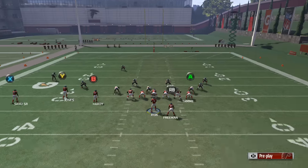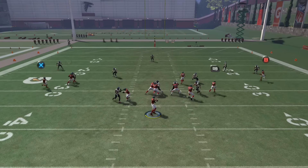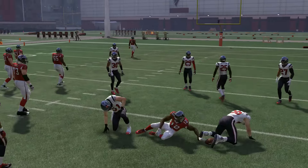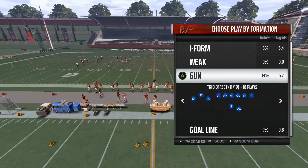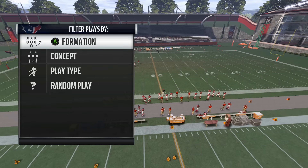You also have the drag route as a check-down. For someone struggling to pick up defenses — what kind of defense does this work against? Cover 2, cover 3? It doesn't really matter. You're just going to look at the right side of the screen, and then you have the drag as a check-down. We'll show it against hard flats as well.